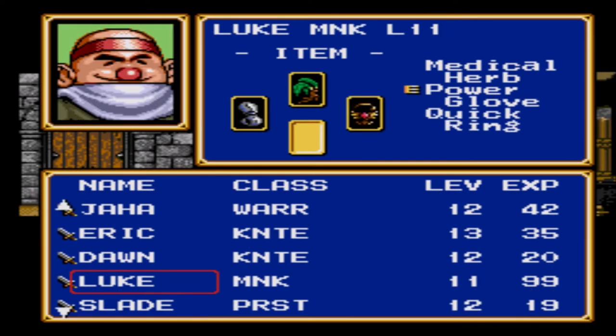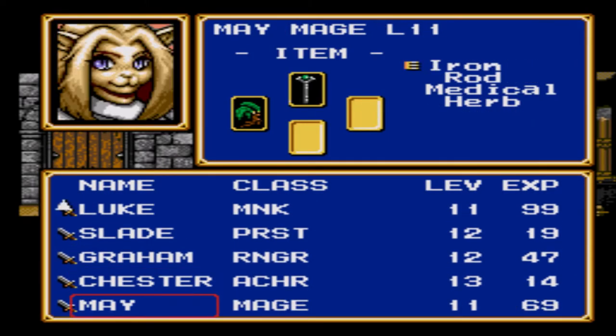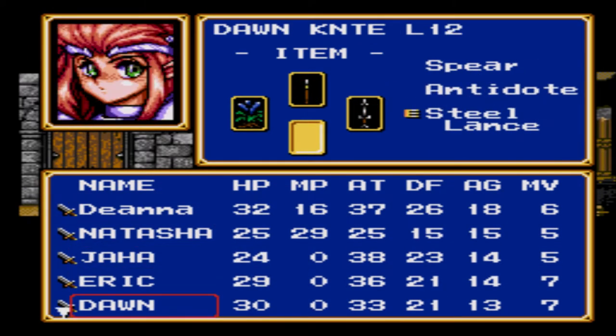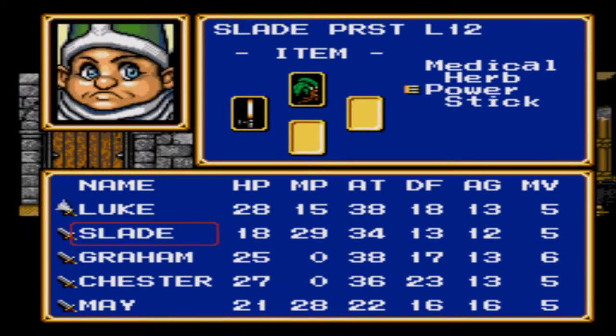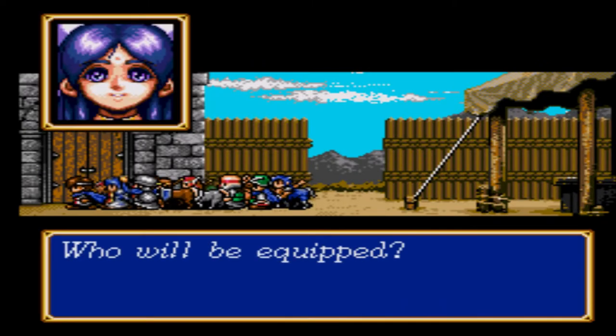But hey, you can always be more powerful. I'm at zero. I think the only thing is the quick ring - who do I want to give that to? I know Jaha's agility is already pretty good. Actually, Dawn's been pretty slow, maybe I should give it to her. But Slade would benefit from it, because you always need your healer to be able to move quickly. So yeah, for now we'll give it to Slade.